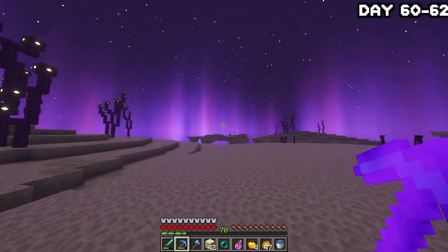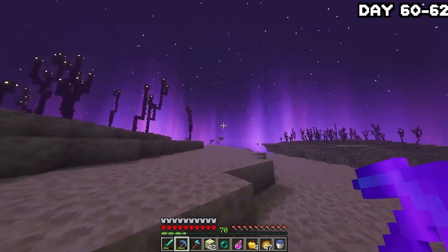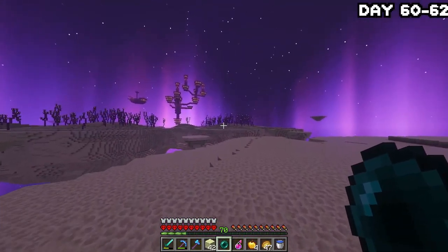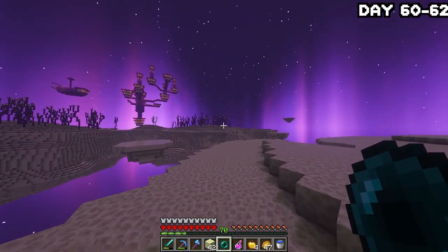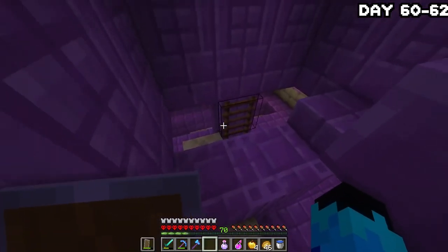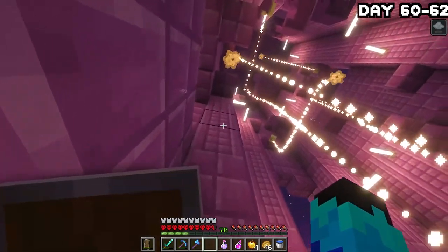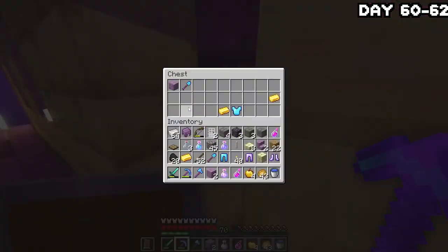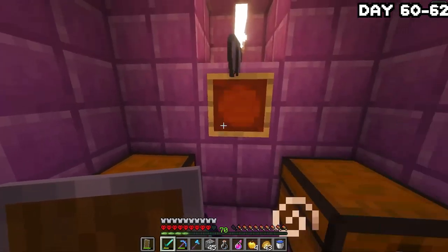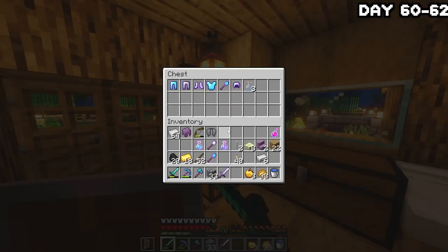Finding an end city is always a gamble, but this time we got very lucky — there was one literally right next to the portal, and it was a pretty big city too. I bridged over, ran in, dealt with the shulkers, and went deeper into the city for loot. Then I headed to the ship, grabbed the loot and the elytra, and headed back home, stored my stuff, and went to bed.